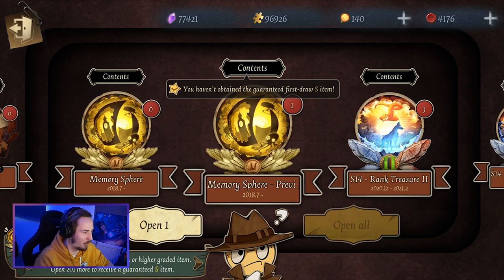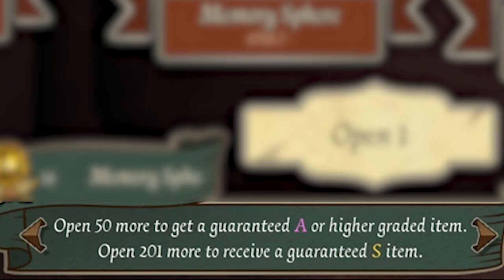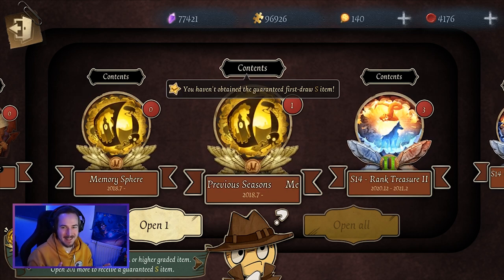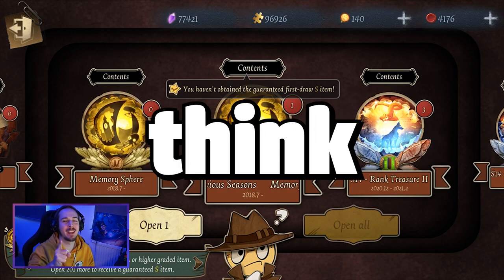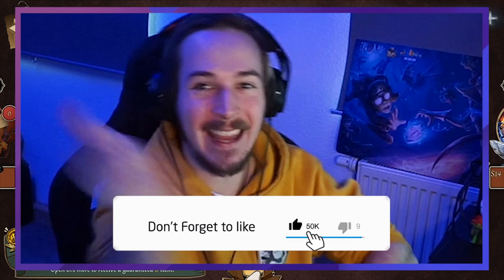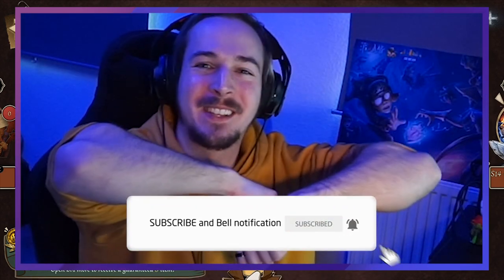I probably have almost all the C-Tier ones already. I have to open up 50 more to get a guaranteed A or higher grade item, so we'll probably open around 50 essences. Leave a comment letting me know how many new skins you think I'll get. If you're enjoying this video, leave me a like, and if you're new to the Gaming Grizzly, make sure to subscribe.